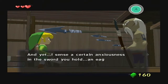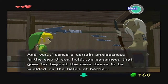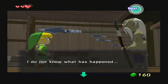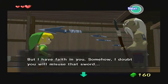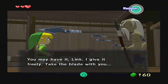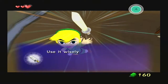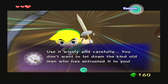"And yet, I sense a certain anxiousness in the sword that you hold. An eagerness that goes far beyond the mere desire to be wielded on the fields of battle. I do not know what has happened, but I have faith in you. Somehow, I doubt that you will misuse that sword. You may have it, Link. I give it freely. Take the blade with you." You accepted the hero's sword. Wield it with B. Use it wisely and carefully. You don't want to let down the kind old man who has entrusted it to you.